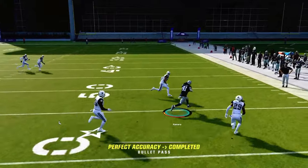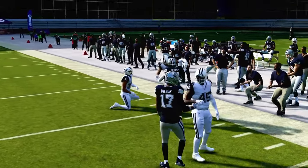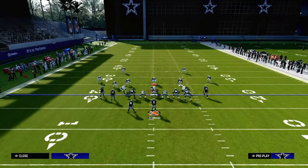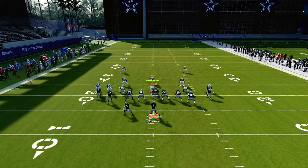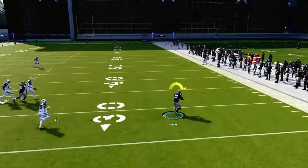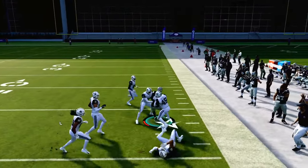What this play does such a good job of is giving you three or four man-beating concepts that will also be able to attack zone coverage. In this example in Cover 1 Robber Press, this drag route to the slot receiver is pretty money against man coverage. Oftentimes they won't even be able to press him properly, and it's going to cook man coverage pretty much every single time.